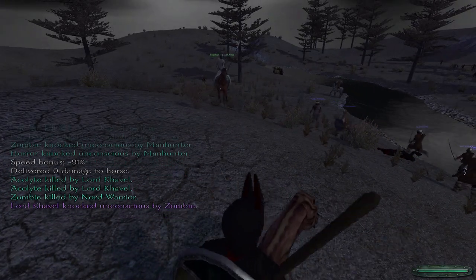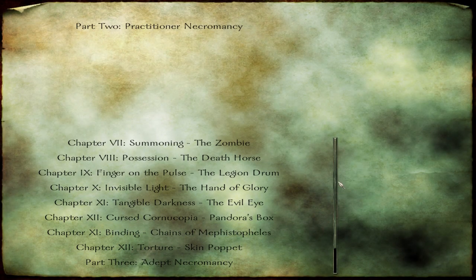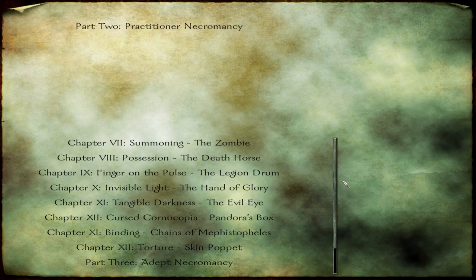Once every recipe is completed, you can return to the fountain and get a promotion. You'll also be able to turn to the next page in the Necronomicon. If it ever happens that you've completed all recipes on the page but you can't get the promotion, it means you need to level up a bit before you return to the fountain — that little detail had me stumped for a while.